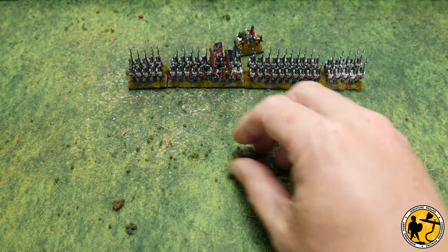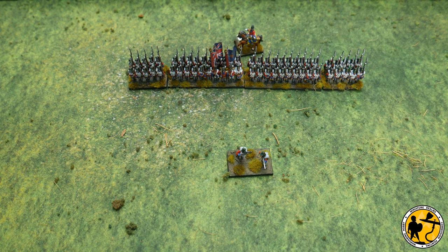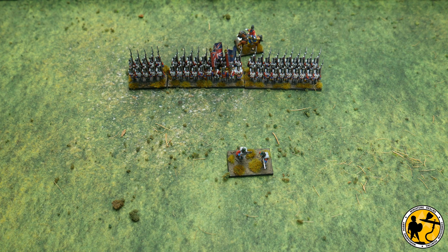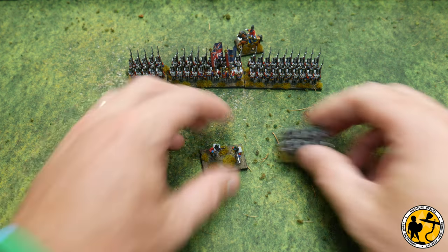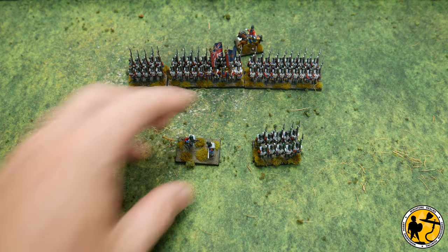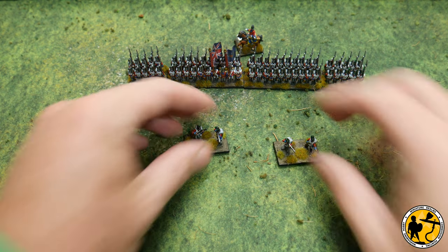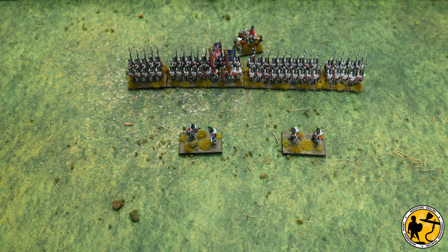If I'm playing a large game and trying to make the most of my figures, I can detach the light stand if I want to and do it that way. I have the option to represent it in different ways, and I think that looks pretty cool. I'll vary it depending on the scenario I'm playing, who I'm playing against, what collection they have, what fits on the game table, and which way around we're playing.